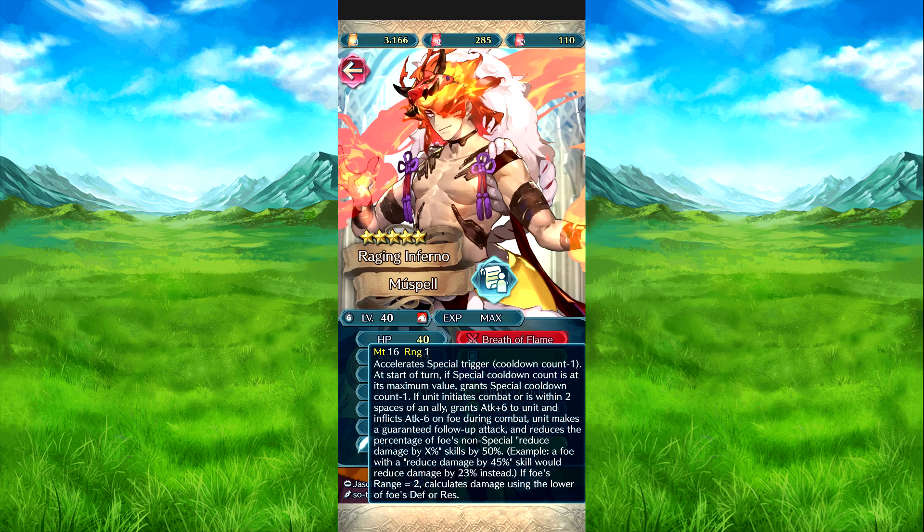Then we have Moon Spell, Breath of Flame — a special trigger, it's also minus one. At the start of turn, if cooldown count is at maximum value, grants cooldown charge minus one to him. If he initiates combat or is within two spaces of an ally, attack plus six to him and attack minus six to the foe during combat, and he's guaranteed a follow-up attack. Also reduces the percentage of the foe's non-special damage reduction by 50%. So for example, if the foe has reduced damage by 45%, it's instead 23% — you round that up because it would have been 22.5. And then if the foe's range is two, calculate the damage using the foe's defense and resistance.